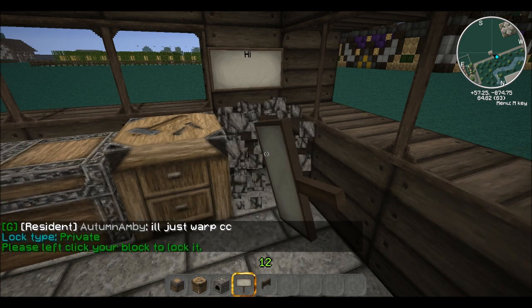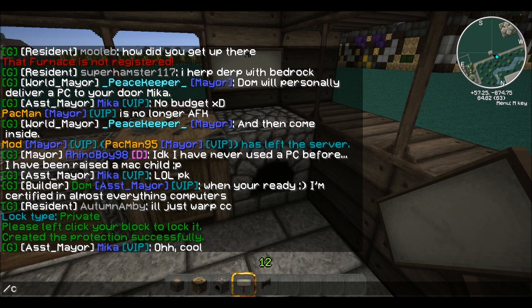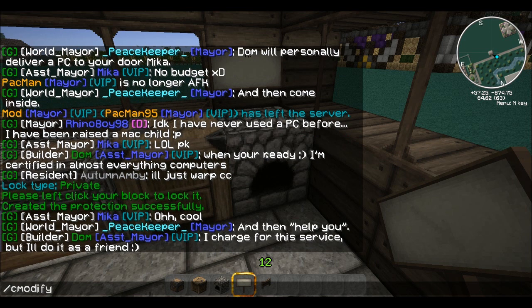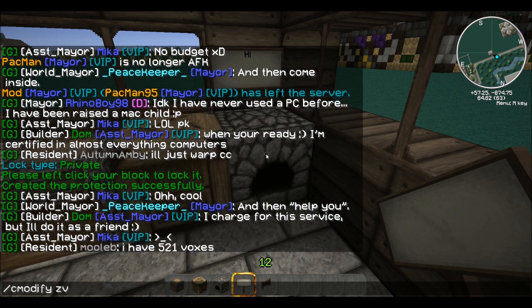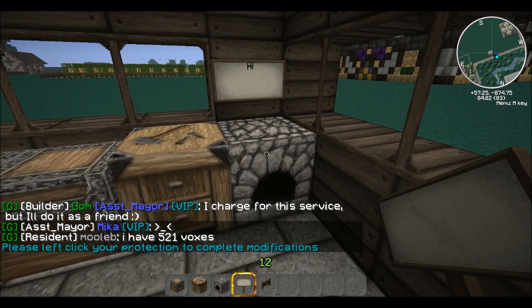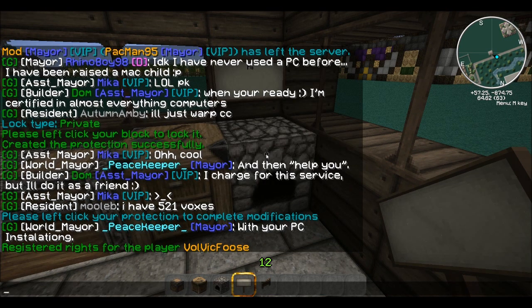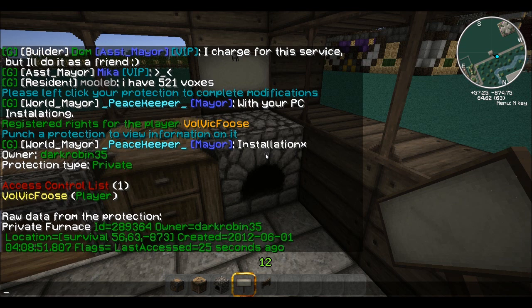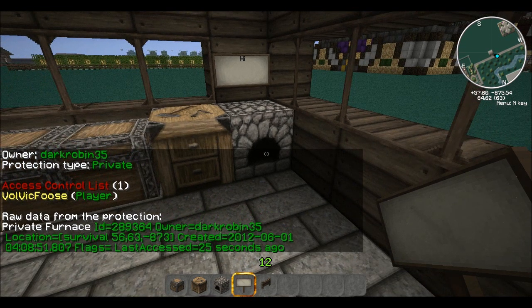For now let's do `/c private`. If you want to add somebody to it, do `/c modify` — type the player's name, for example 'volvic', and left-click. It says rights granted for player volvic. Do a `/c info` on it and now you can see volvic is added to it — I'm still the owner though. So now only volvic and I can open that furnace.